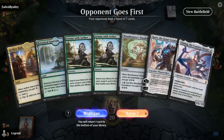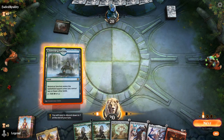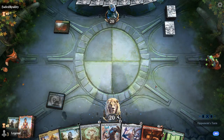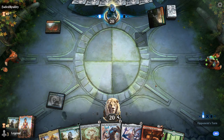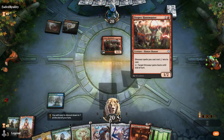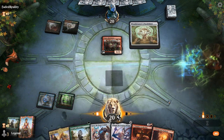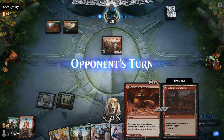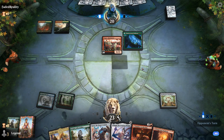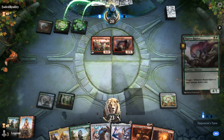We're on the draw with a fine hand. It's not going to be the fastest Aetherworks Marvel activation ever, but it's going to be a consistent one with plenty of energy to back it up. We'll get a forest here, then maybe a mountain next turn. The opponent is on a red-green dinosaur deck with a turn two Huntmaster, so we could be taking quite a bit of damage in the next couple of turns.